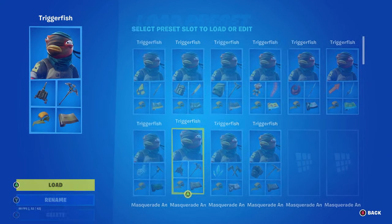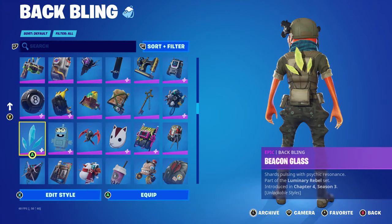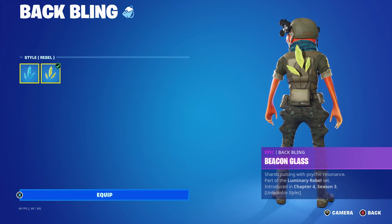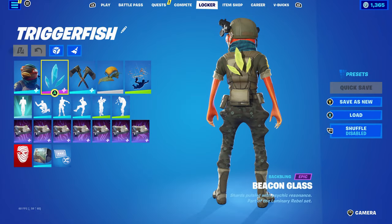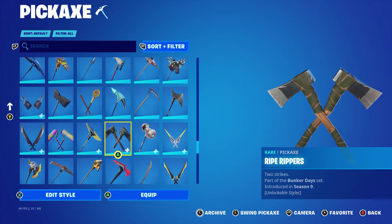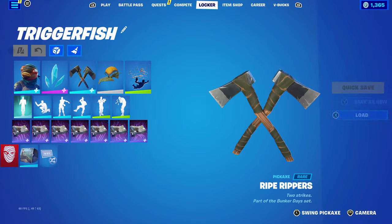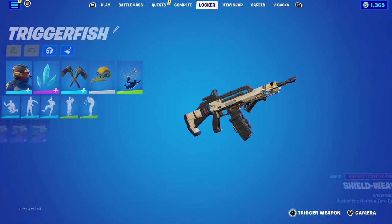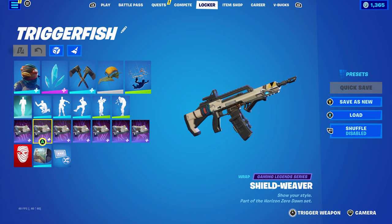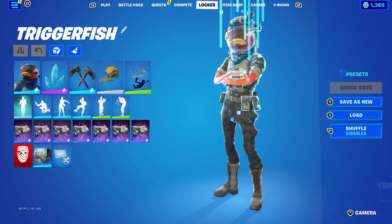For the second-to-last Trigger Fish skin combo I decided to use the back bling Beacon Glass, part of the Luminary Rebel set introduced in Chapter Four Season Three's battle pass — this is Trace's back bling. I'm using the Rebel edit style for the green, but you can also use Beacon Glass for the light blue, which also works nicely. The pickaxe is the Riot Rippers, part of the Bunker Day set introduced in Chapter One Season Nine's battle pass, using the default edit style, mainly for the green. The wrap is the Shield Weaver, part of the Horizon Zero Dawn set introduced in Chapter Two Season Six — this is Aloy's weapon wrap, used for its design. It has a bit of blue, yellow, and black.